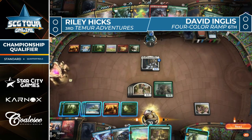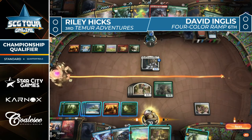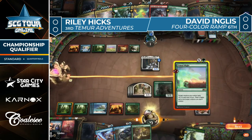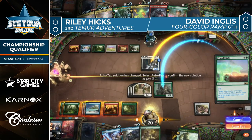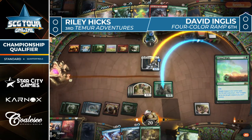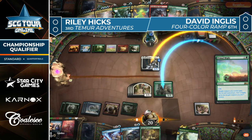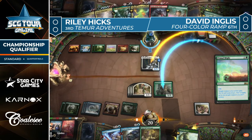Hicks untapping down to just one Lovestruck Beast and four tokens. Ingles at one though — there's an activation for five life at the ready. I'm not sure the spot gets better. This might be Hicks's only shot. Kenrith either dies from a trade, or you gain some life and still die because everything in your hand is sorcery speed. Primal Might for the full amount — the game is over for Riley Hicks.